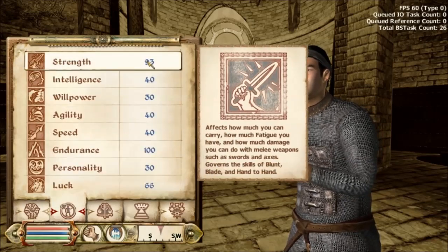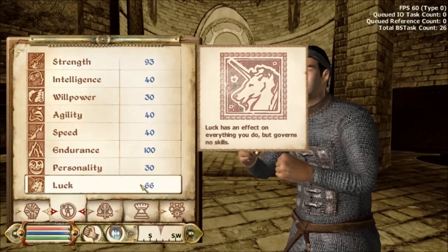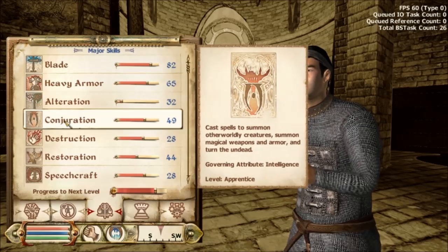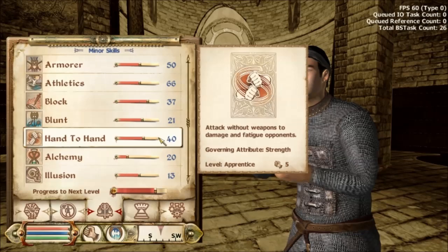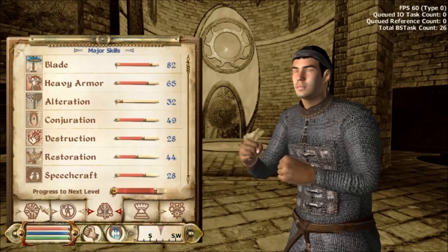As you can see, my Strength is currently 93, my Intelligence is currently 40, and my Luck is 66. My Conjuration is currently 49, and I've already leveled it 8 times. My Hand-to-hand is currently 40, and I've already leveled it 9 times.